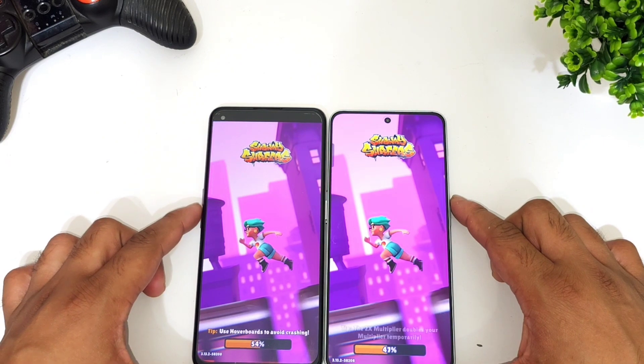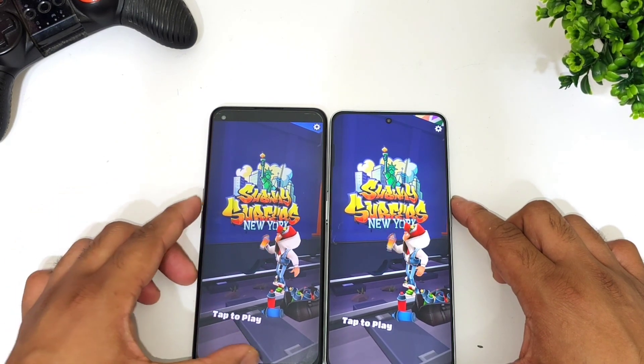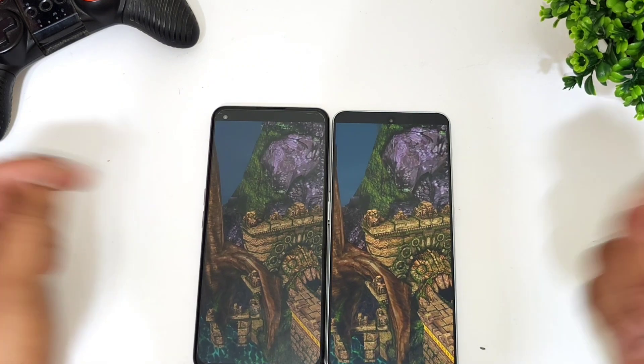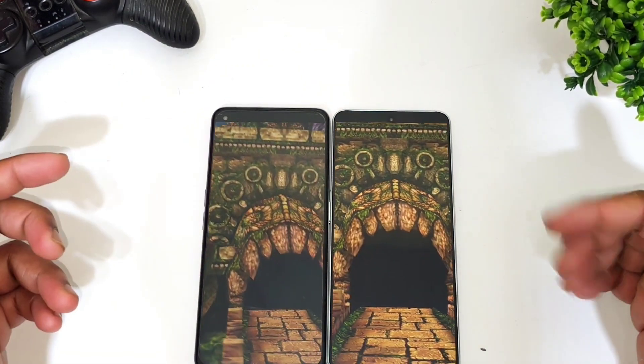The next game is Subway Surfers — both phones are loading, with the Snapdragon 888 processor just a little bit faster, though not a huge difference. The final game is Temple Run, which did load slightly faster on the Dimensity 9000 processor. That's it, guys — a quick overall speed test comparison between these both phones.